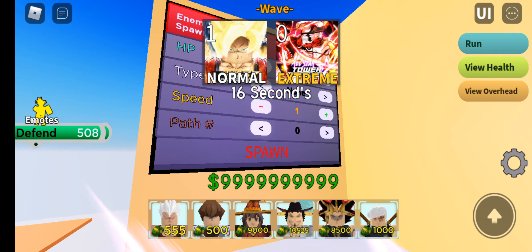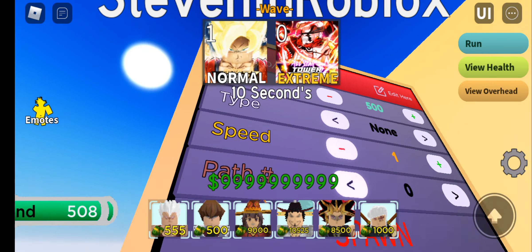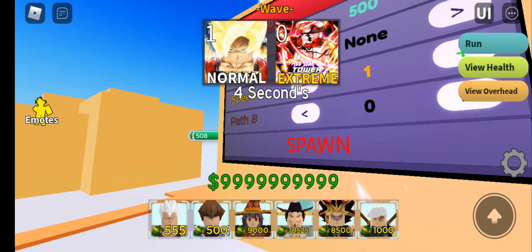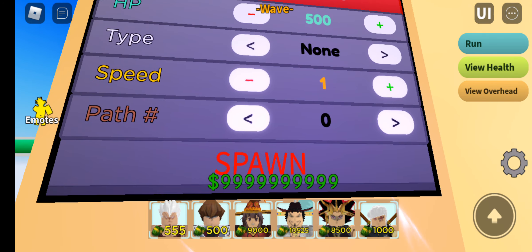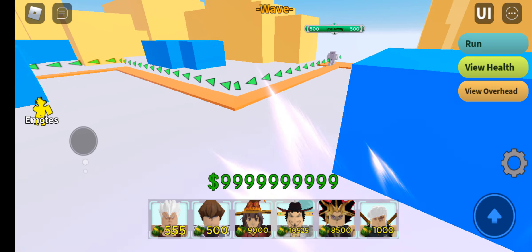We go to the training. Here is the training. I am normal. See the HP — you can add the HP and the speed, and choose the type and then the path. You can choose how many paths or which path. Now we choose path zero.